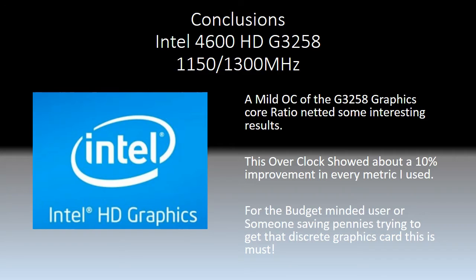Basically, if you're running a Haswell processor and you want to squeeze a little more performance out of it while you're saving up to get your next big graphics card — or maybe that's all you've got — 10%, do it. Get yourself a couple more frames and make it a little more playable for yourself. Don't worry about it.